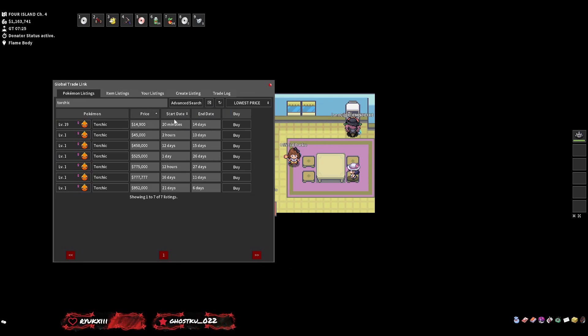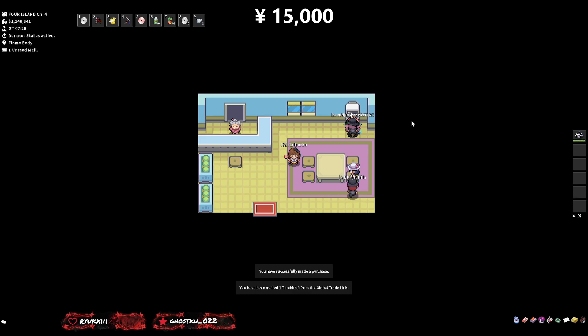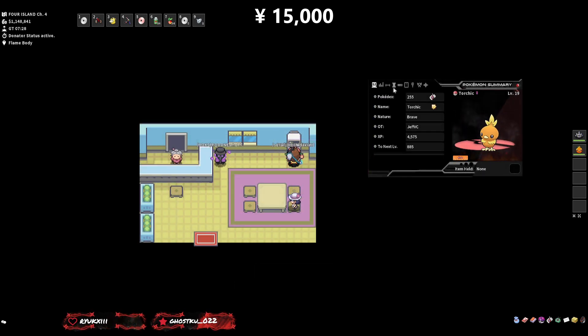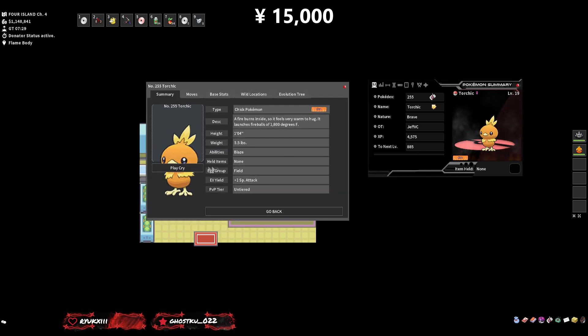Looking through all the control group categories, this Torchic here is literally the cheapest I've ever seen on the market for at least one 31 IV — only costing us about 15k. I'm going to grab that as quick as I can because that was a very cheap one. Now that we've got this female Torchic with a 31 stat for only about 14-15k, that was a super cheap snipe. We can also see that the egg group is Field.